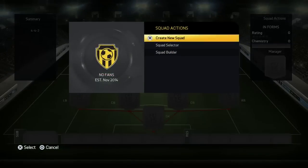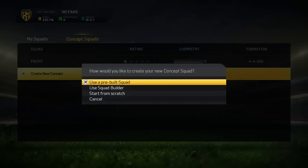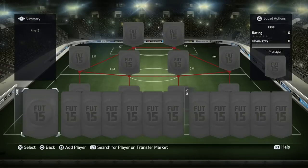Basically what you're going to do, go ahead and make yourself a new concept squad. Go to squad selector and just create a new concept, and you basically start from scratch right there. You can just call it whatever you want, and now we have a new concept squad.